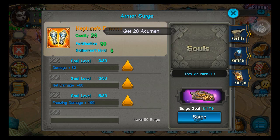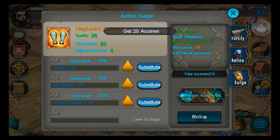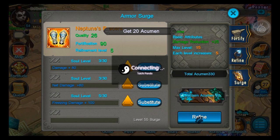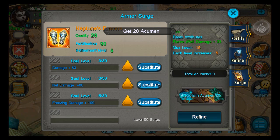I don't want any greens — I'll settle with a blue if it's good — but I'm looking for those purples. I've yet to see an orange, which would be a legendary surge. I'm not sure if they've got those out yet.